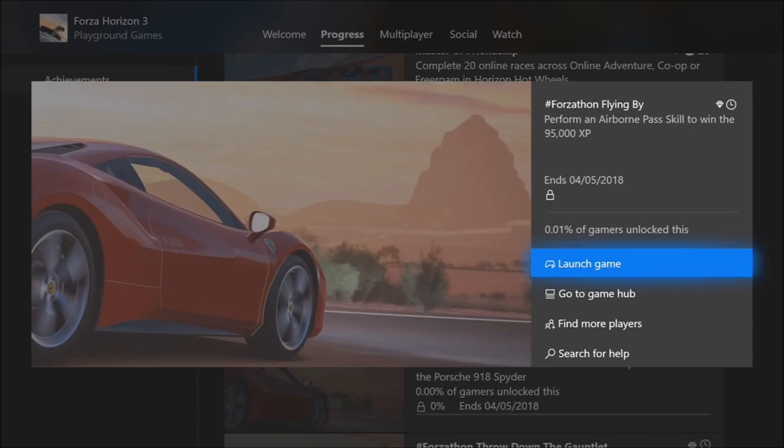Welcome back to Everything Gaming. On today's video I'm going to be helping you guys complete all three of the Forzathon challenges for this week's Forzathon, in which you can win the Porsche 918 Spider — one of my favorite cars in Forza Horizon 3. There are only three challenges; the fourth one will probably be a discount in the Auto Show.